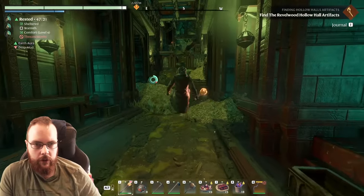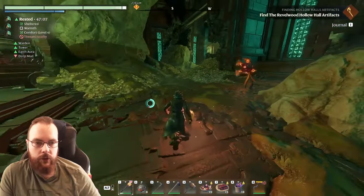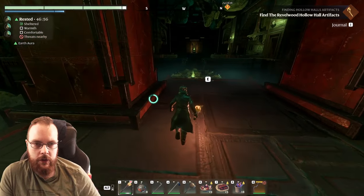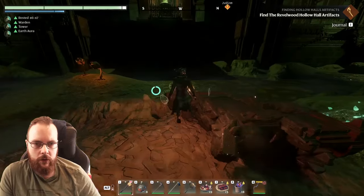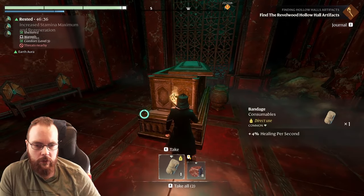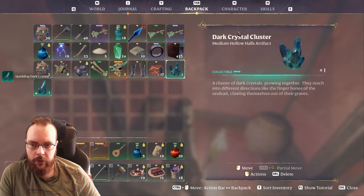Dark crystal cluster. I don't think there's anything behind here. I'm also interested to see what they added to Blackmire and the Kindle Waste - they added a few temples. There should be something hidden straight forward here. Here we go - it's coming back to me, me and the wife did this not long ago. Artifact! There are multiple hidden rooms behind here.